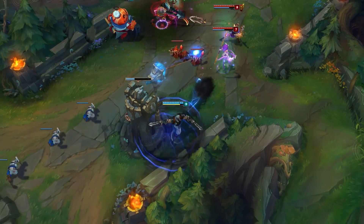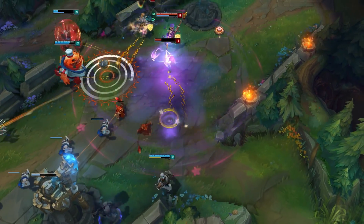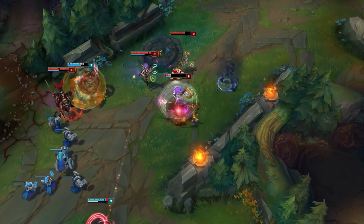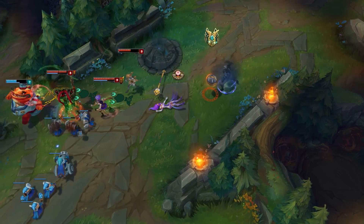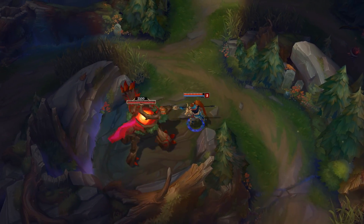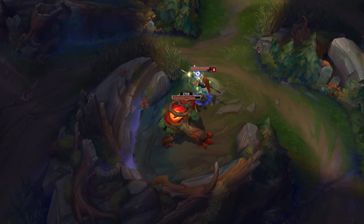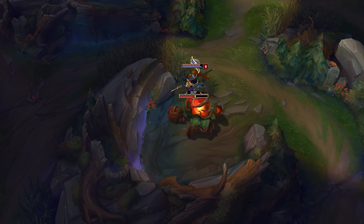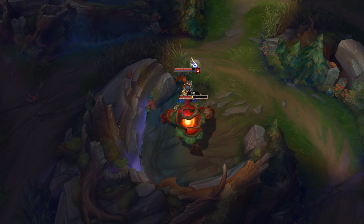Consider someone like Zed — there's a lot of lining up shots, dealing with the angles of yourself and your shadow, and a lot of timing around when to use different abilities. A counterexample is someone like Xin Zhao, who has abilities you generally use as a combo — the W and Q — but pretty much you always use them together. There's not a lot of decision-making around whether to use those abilities.